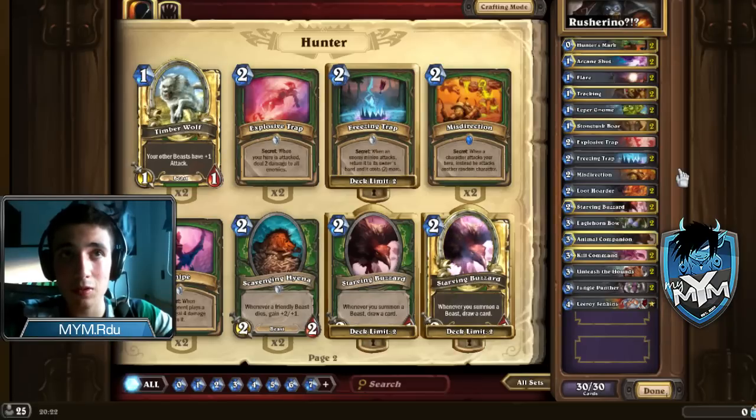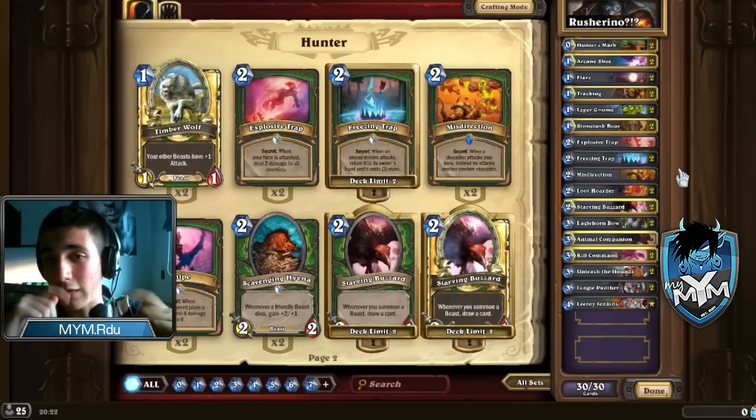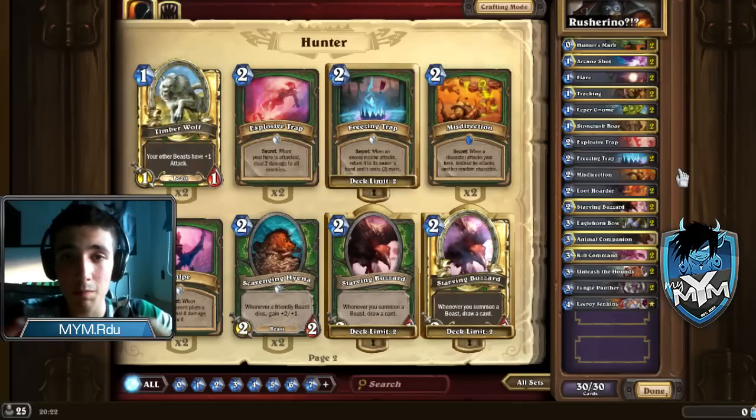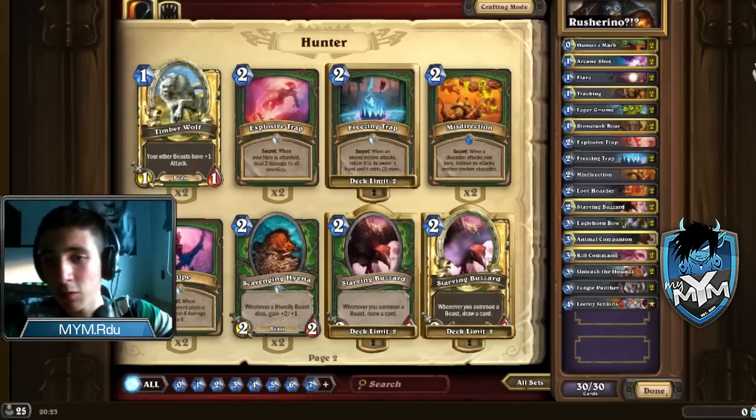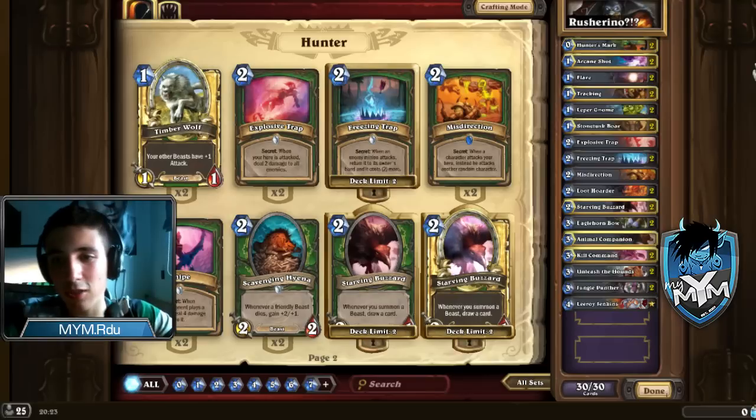Hard matchups are Druid and Warrior — hard but not impossible like Freeze Mage is for them. Against Warrior you can win if you have the bow, since Warrior has no Taunt, so you just need a little more damage and hope your opponent doesn't Harrison Jones your weapon. Versus Druid you can win pretty easily if you Hunter's Mark their Taunts and outpace them starting with Leper Gnome turn 1, Loot Hoarder turn 2, Animal Companion turn 3 — just gain the tempo and you'll win the game.